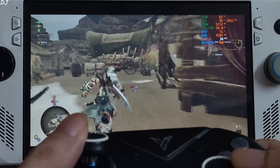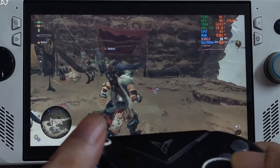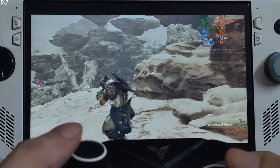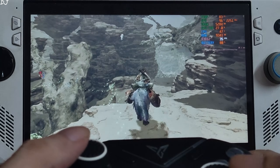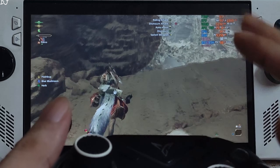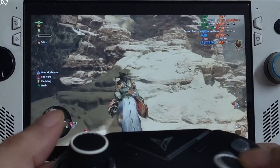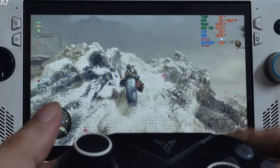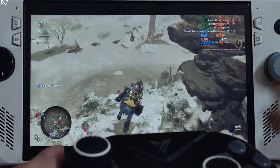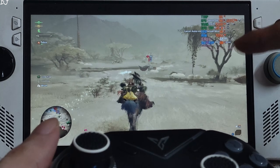I'll leave the cave and venture into the open world. I've started a quest and called my seikret. FPS is still close to 35, not below 30. I'm not impressed with the visuals — this is the open world, barren land. With a lot of creatures around us, FPS dropped to around 23.